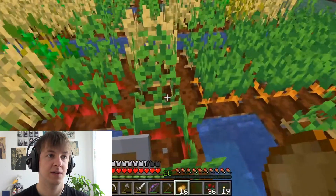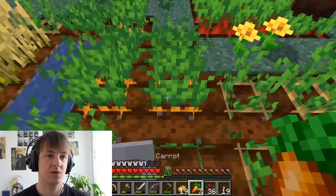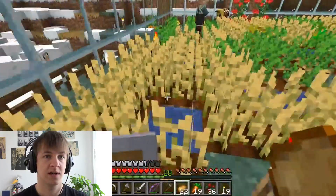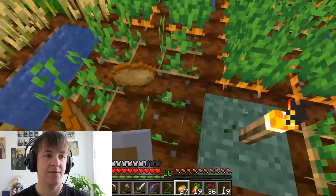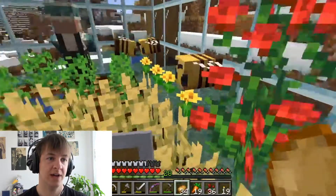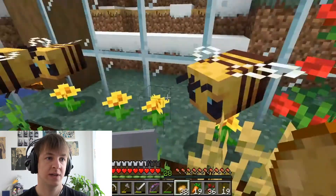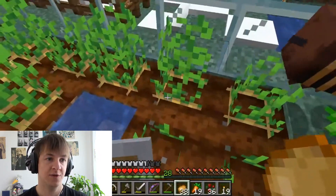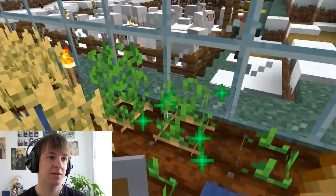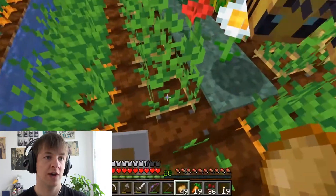They're so friendly — they don't even attack me. We got some carrots, and I can trade those so easily now. Let's get some more potatoes. Once the bees get the pollen and fly over the crops, they grow way faster — just like bone meal right there. It's so great, it helps so much.